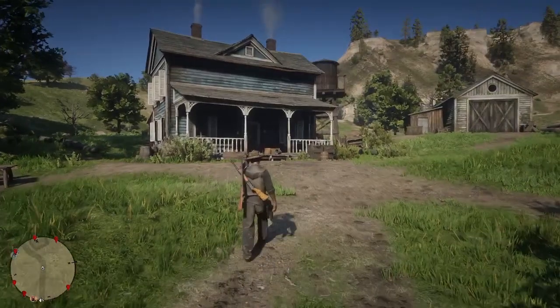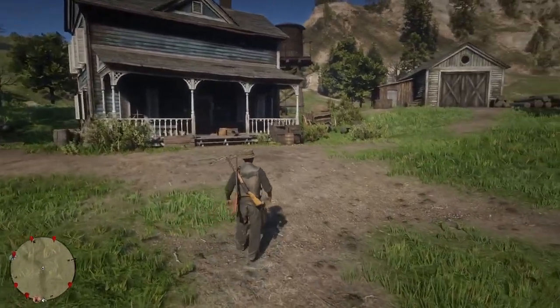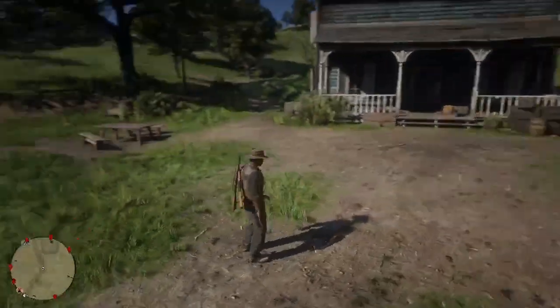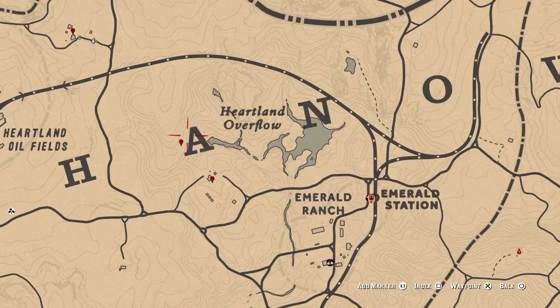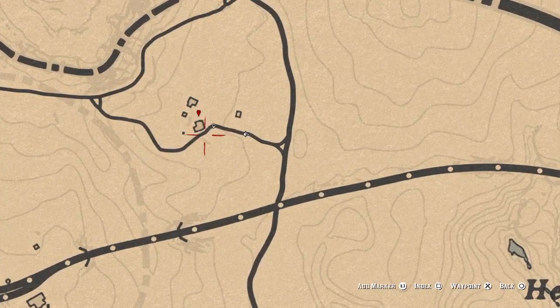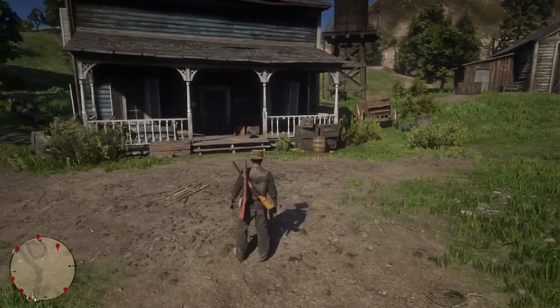There is a map you can use to find collectibles in real time, and there's kind of a glitch you can do with collectibles as well. This location at Emerald Ranch pretty much always spawns a collectible. Let me show you on the map — Emerald Station is right here, you come right down here, and it's right in this house right there.